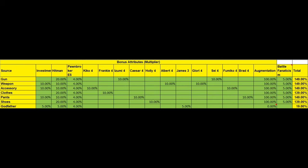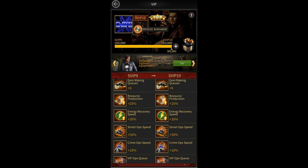You'd also want to invest in vigilantes like Kiko, Frankie, Izumi, Caesar, etc. for their equipment buffs. A lot of these vigilantes can be obtained using the fragments that you get from the Vicious Larceny event. Then there's the SVIP 10 buff which gives 25% more resource production.